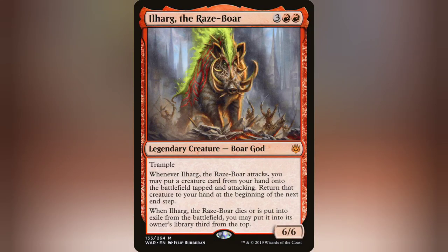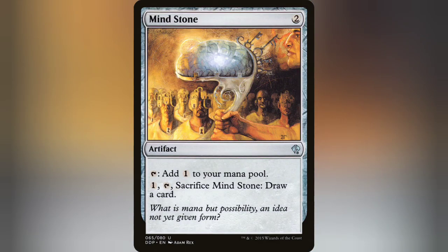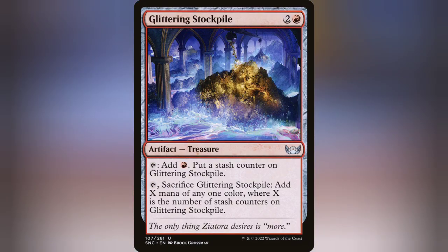There's a good amount of ramp in this deck. You want your regular Sol Rings and Mind Stones. I also run Glittering Stockpile, which gets a stash counter whenever you're tapping it for mana. You can sacrifice it to add X mana, where X is the number of stash counters on it. It's a 3-cost mana rock, but it's still pretty fun.